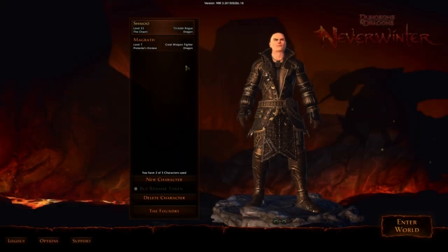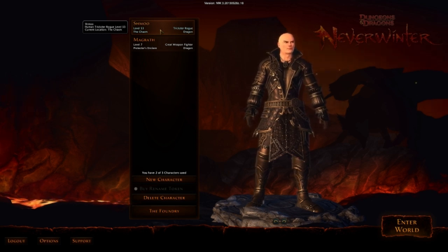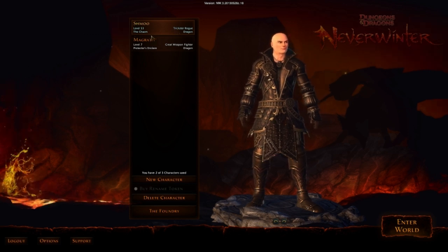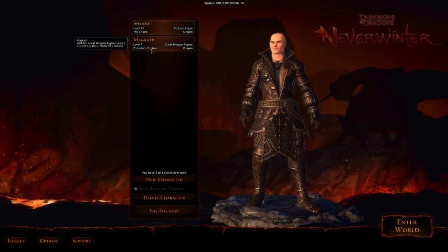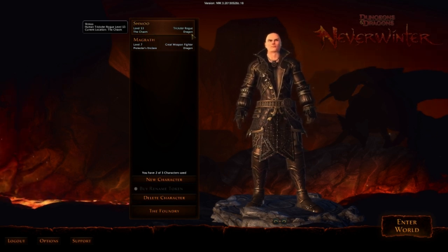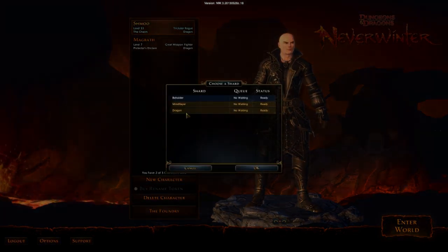I'm going to stick with the server that I'm on. As you can see, you have the class type, your name, your level, your class type, where you are in the world, and then what server you're on. I'm in the Protected Zonclave here and the Chasm here. I'm sure these will probably change. But we've got a new character — I'll stick with my other characters in Dragon right now.